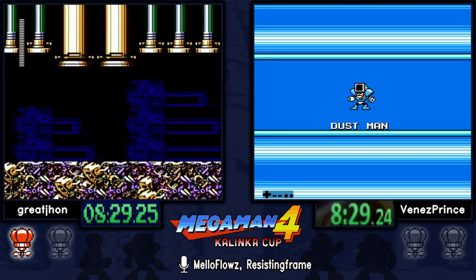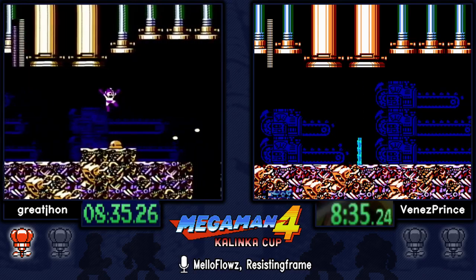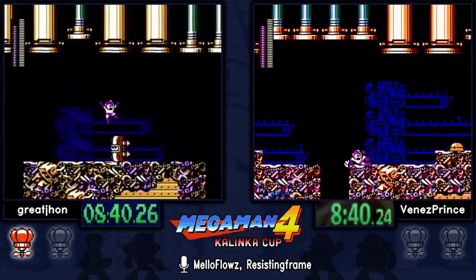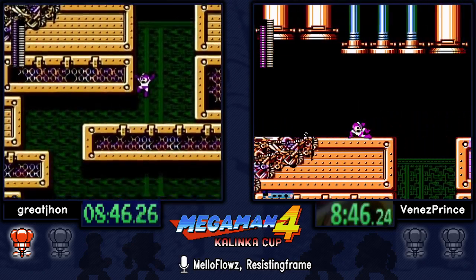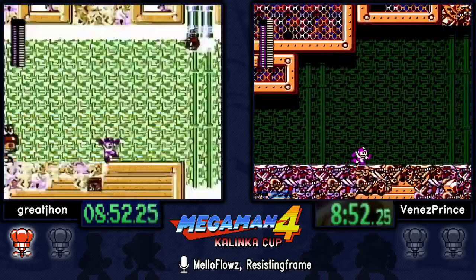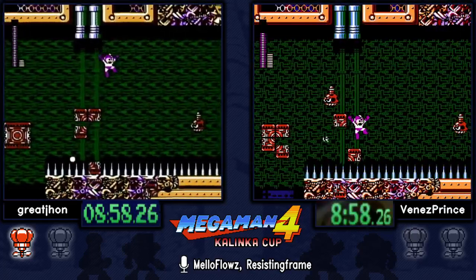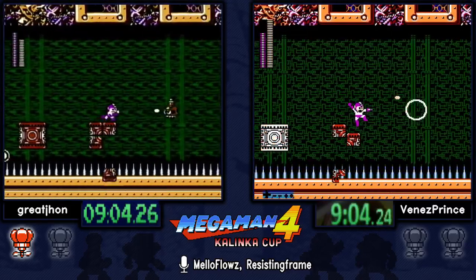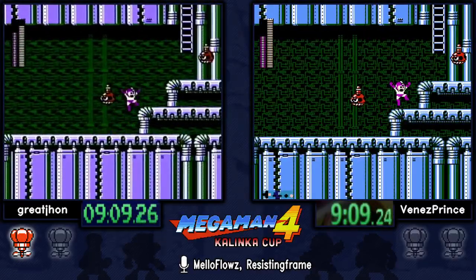If there's a lead change, it usually happens in Dust Man's stage. Ring Man and Dust Man's stages are really reset-heavy points early on. You feel really relieved once you're out of Dust Man. Both the lag room and the pressure room are very tough rooms — easy to die in if you're not careful managing the lag.